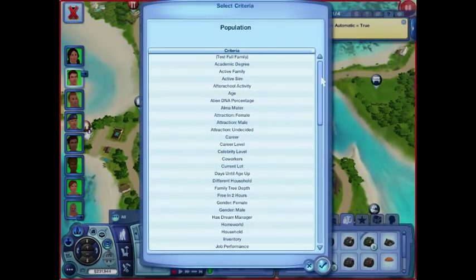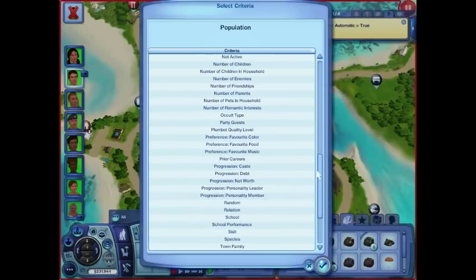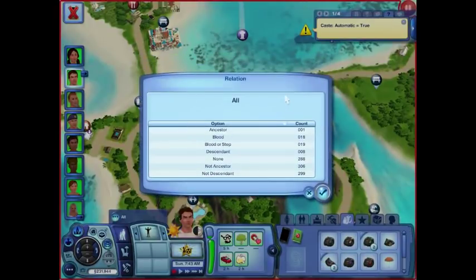Let's look at population and see if there's just a general relationship overview. Check that out — ancestor, blood or stepchildren, descendants. He has 288 sims that he's not related to. Let's do relationships and then relation — so this is just an overview, blood relationships for one family, and whether or not they like each other. Good friends — is this that Aurora has a good friend? Because if you select a sim and they're married, you get one of these menus with the little marriage icon.